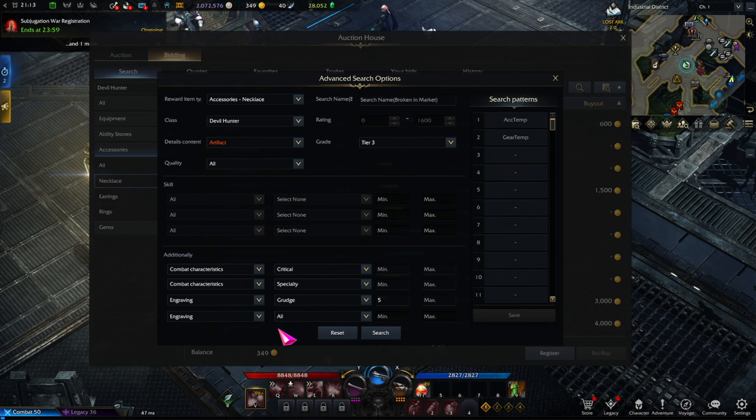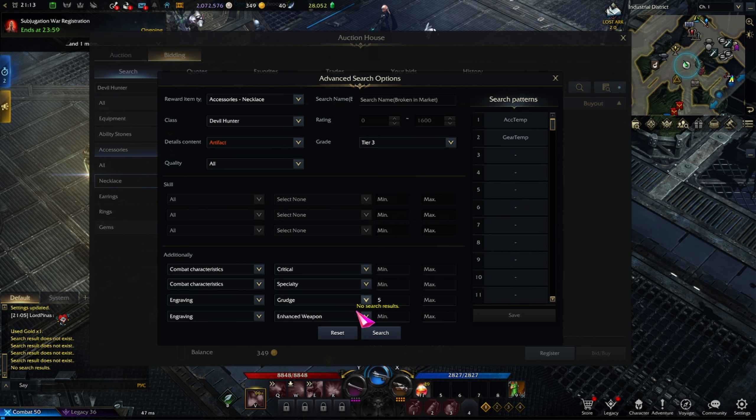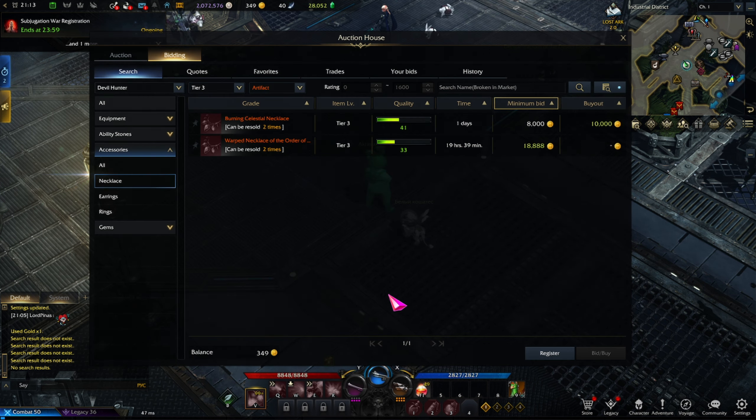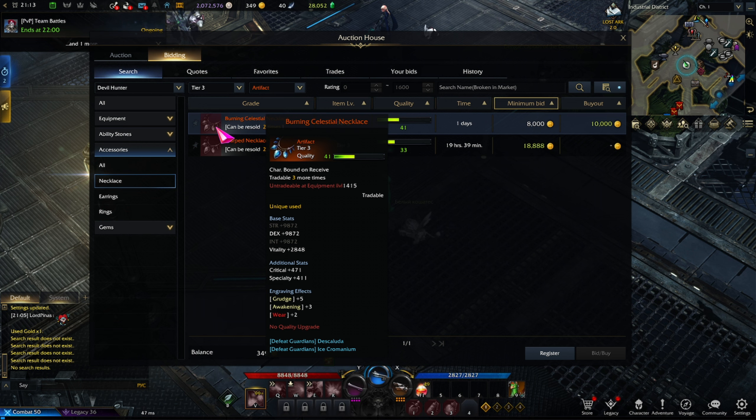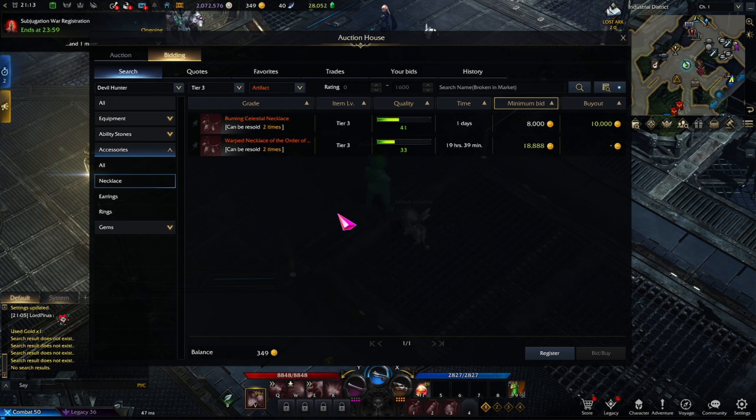After searching, everything you see will have crit/specialty and Grudge 5. You can also add a second engraving — let's say Enhanced Weapon, or Awakening — and voila, this is a very easy way to filter what you're looking for and how to browse the market without mindlessly paging through results. Definitely use those filters, and the same applies to ability stones and equipment.